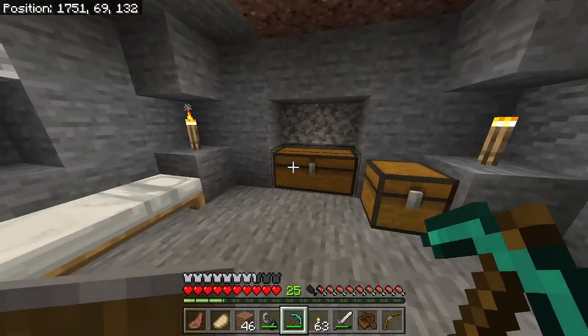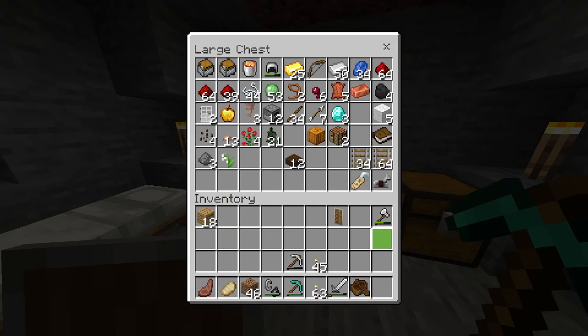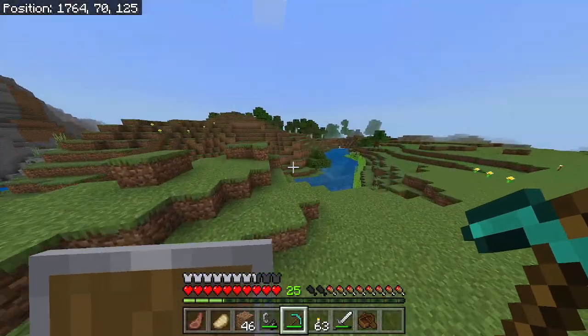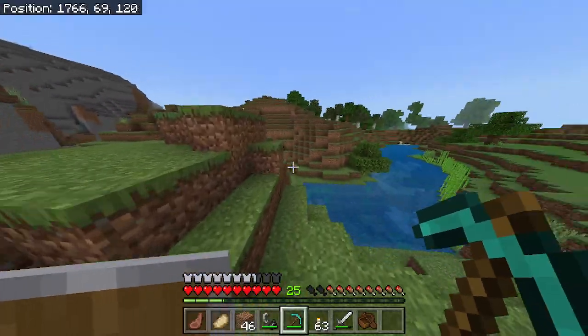This bow with seven arrows — I don't think it's going to save my life. Okay, so let's pack up this portal and let's get out of here.